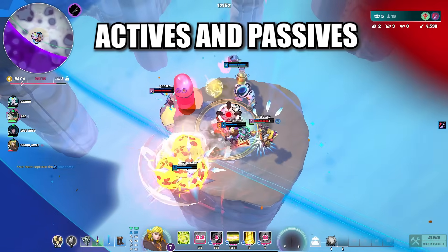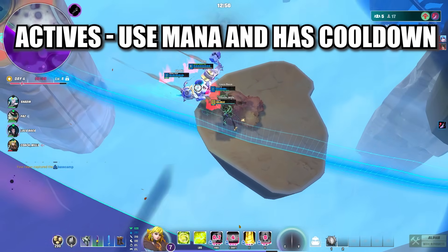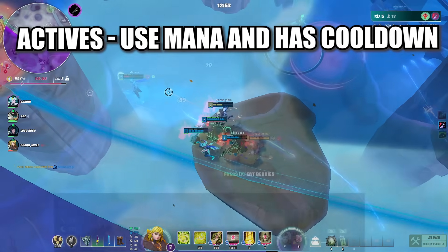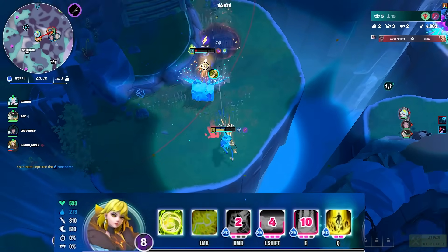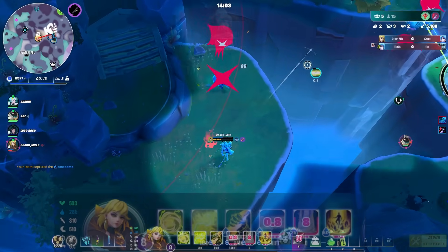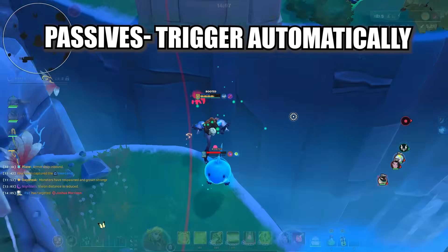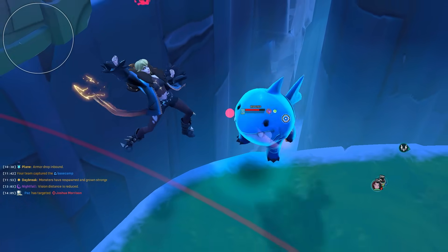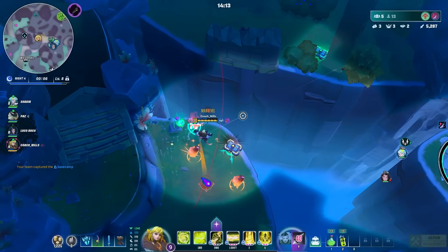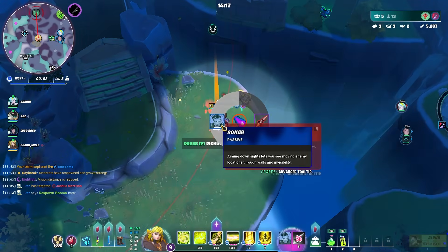There are actives and passives when it comes to abilities. Actives require mana and go on cooldown after use — you have to wait before using them again. Passives either trigger as a consequence of other abilities, activate automatically when conditions are met, or are simply perpetual effects that are always active.